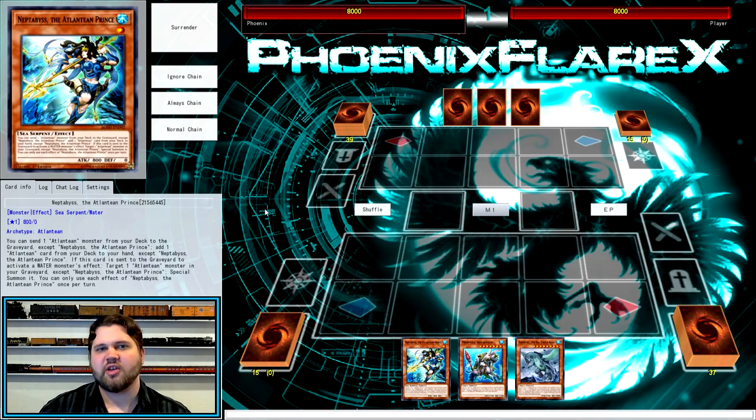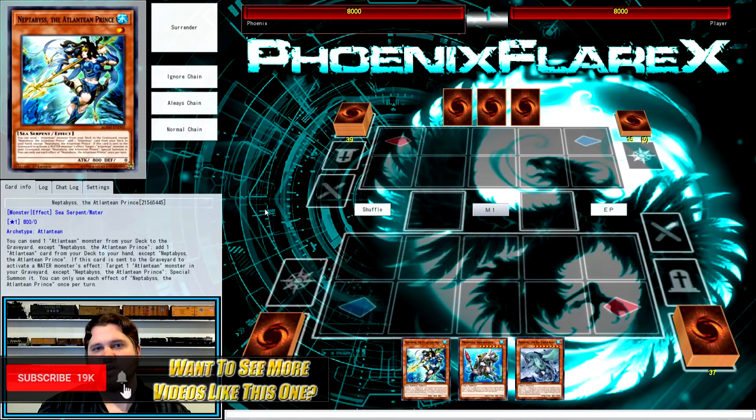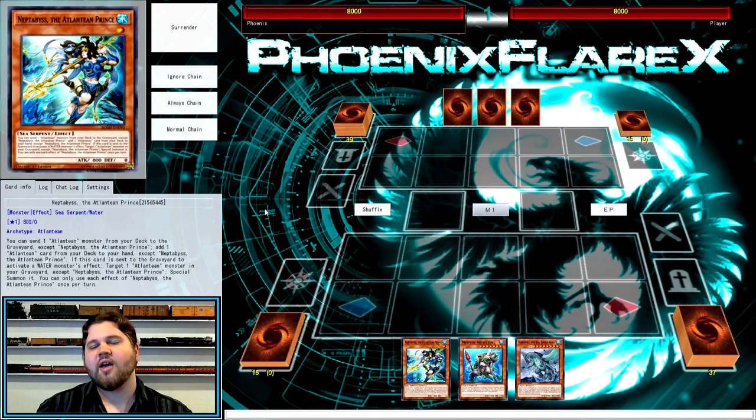I'm going to show you two different combo sequences with different starting plays. The first one is Neptibus plus Teus plus any water monster in your hand. The next one is more specific but yields a better outcome: Neptibus plus Teus plus Aqua Spirit. The gist of both combos is that both end on a board of Firewall Dragon, a Nightmare Griffin, a set Abyss Sphere with Heavy Infantry in hand to operate as a trap card, and Bahamut Shark plus Toad on the field.